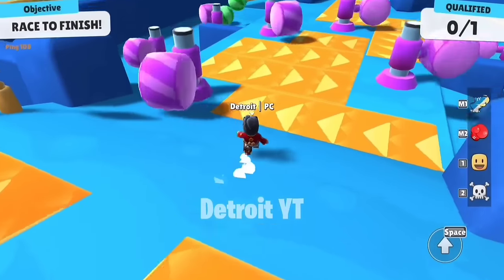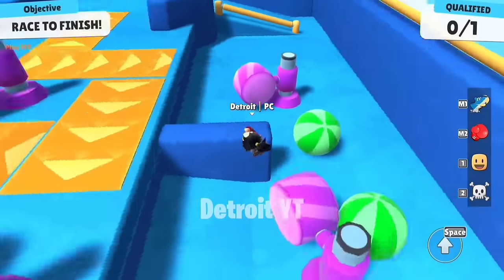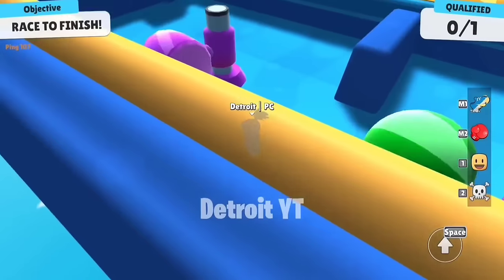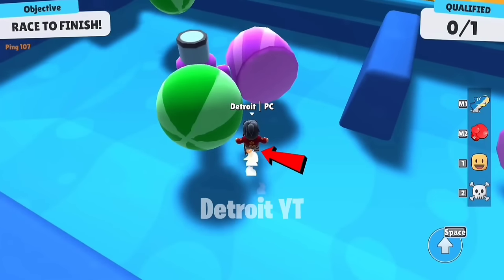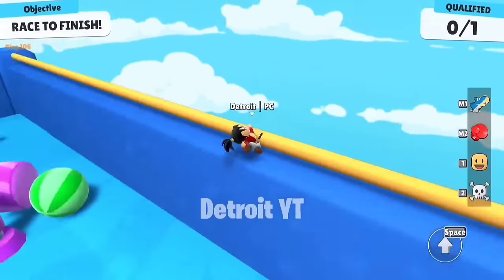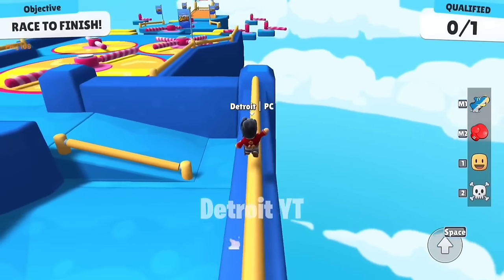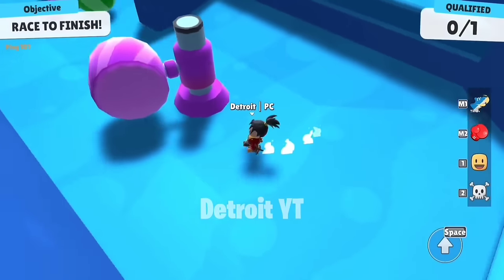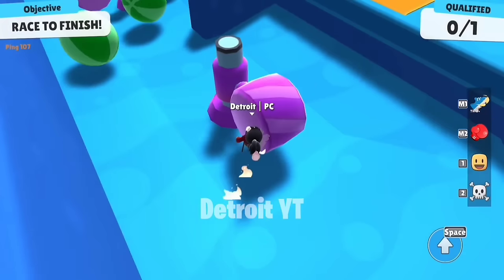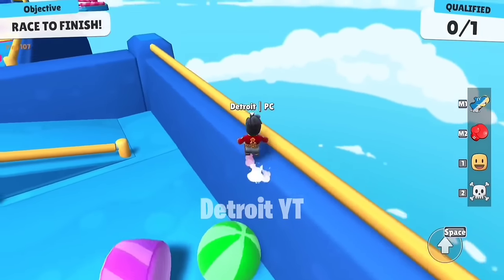A very interesting trick works in the Spin Go Round — if you fall down because of hitting the hammer, you can actually go ahead with the help of the hammer. For this, first stand on this place, and as soon as the hammer is about to hit you, jump — then you will fly like this and go over it. After coming here you can easily go ahead and qualify. You can do this with all four hammers. This trick is not of much use but you are going to have a lot of fun doing it.